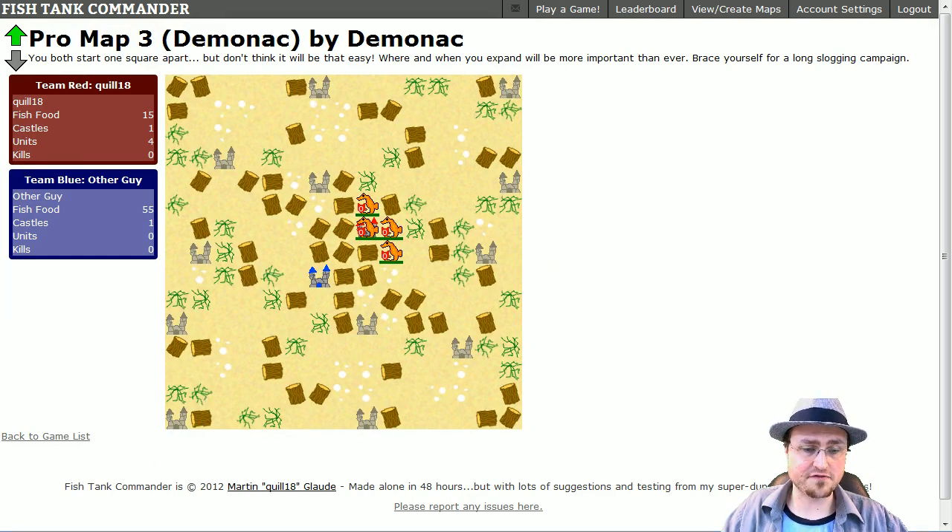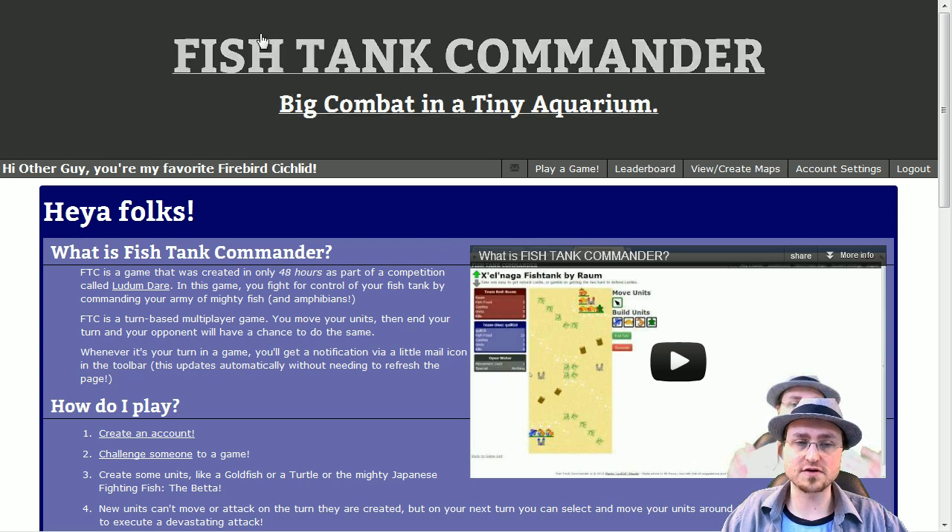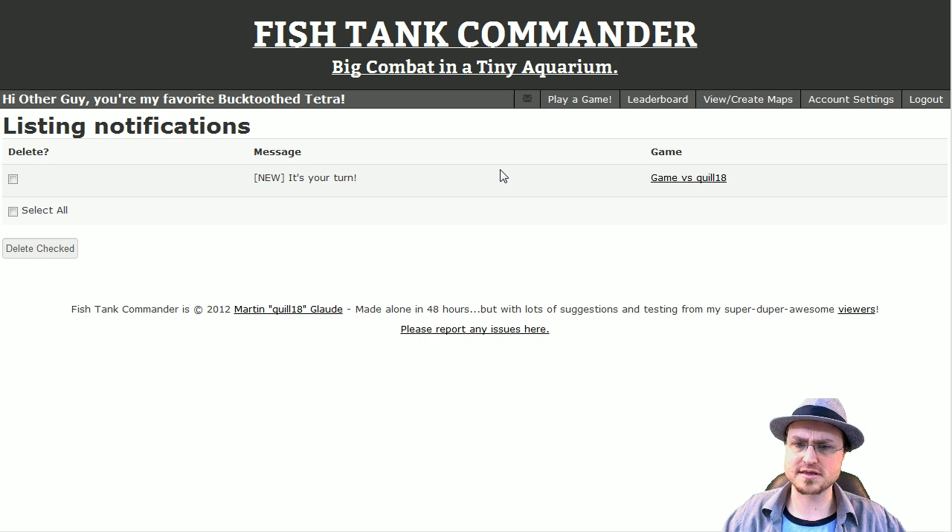Now I'm going to flip to my second window where I'm logged in as Other Guy. If I refresh the page, it shows I've got a notification. This automatically checks for updates every 30 seconds — you don't have to reload constantly to see if you've got a message. If I'd waited patiently, it would have automatically popped up to let me know I've got a turn waiting. I'm going to click on this and see what's what.